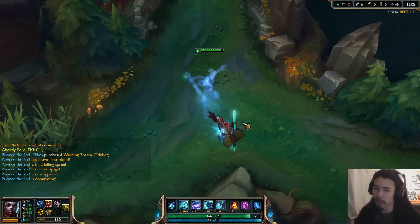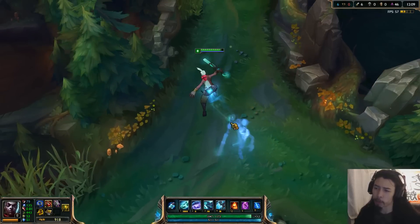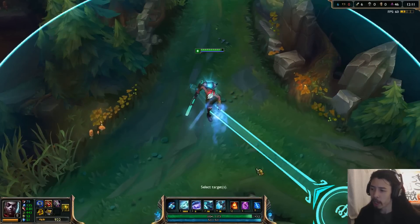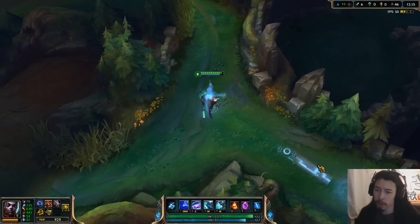Alright, so in the previous video it sort of explained what the abilities are, so I'm just going to show them off and briefly explain what they do. Here is the cue — shoots out, slow field, then comes back.